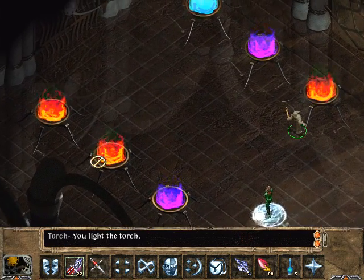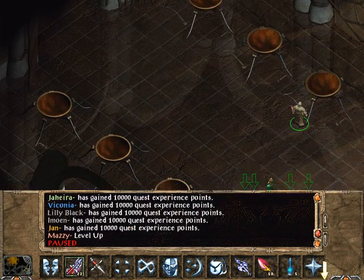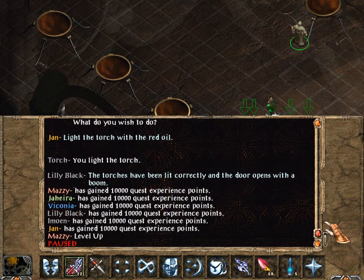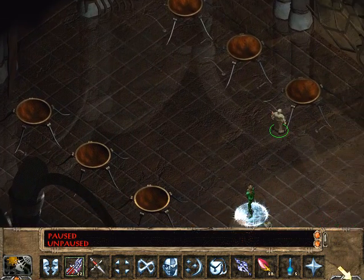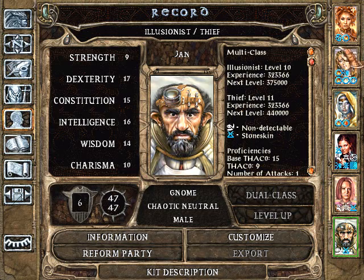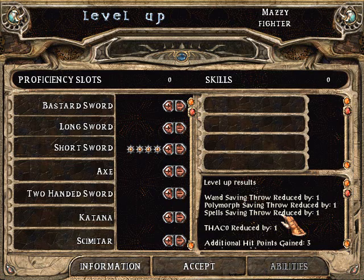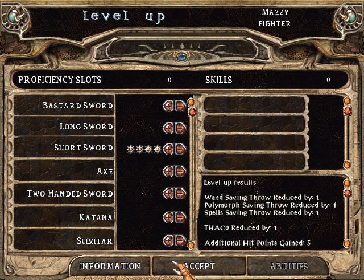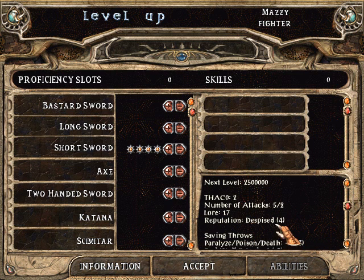Something's happening. The torches have been lit correctly and the door opens with a boom. Mazzy is leveling up to level 17 fighter — still two and a half attacks per round. She's not happy at all.